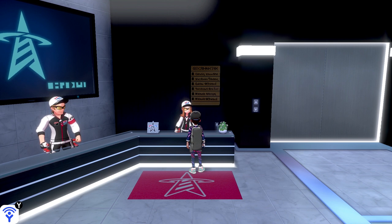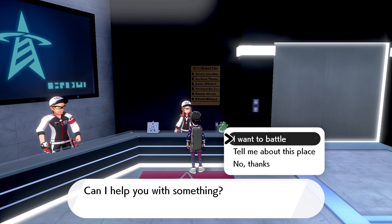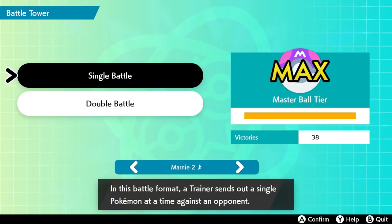Using the rental rain team saves you a lot of time from actually raising Pokemon yourself. You can definitely raise Pokemon yourself and get even more powerful Pokemon to use, but because the game allows you to use this team for free without taking any time to raise your Pokemon, I think this is a very fast method.